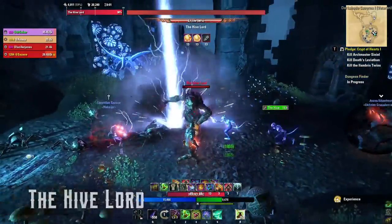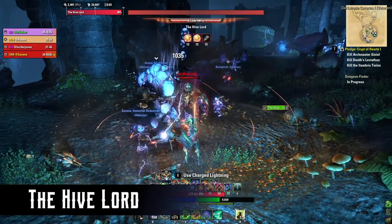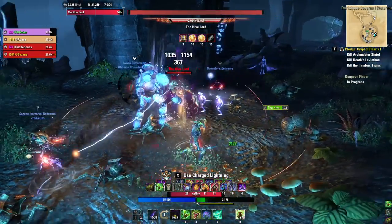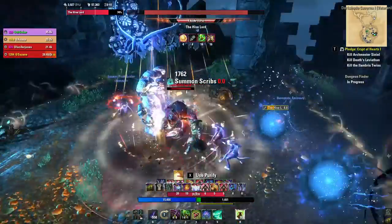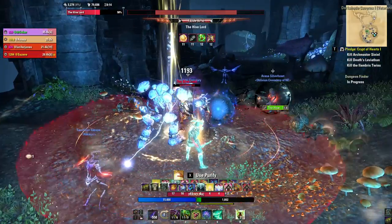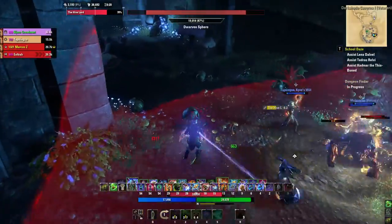The third boss is the Hive Lord. The tank needs to face him away from the group because he does large frontal AoE attacks that are difficult to dodge — the tank should block these attacks. He also pounces players that are too far away, which stuns them, so everyone should stay fairly close. Occasionally, the Hive Lord will do a very large circular AoE attack, but this can be interrupted. If not interrupted, it lasts a long time.